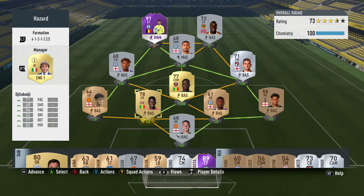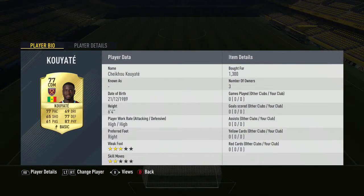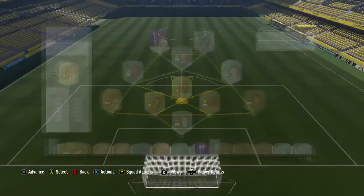The first upgrade we went for at the CDM spot is Big Man Coyote. He's actually got a very good card - 77 pace, 77 defending, and 87 physical. For a 77-rated card, that's lovely. He's 6'4", with high/wide traits that aren't always the best for a CDM, but it is what it is.